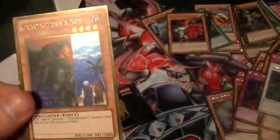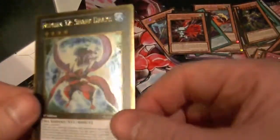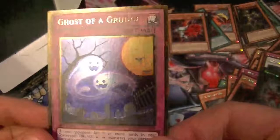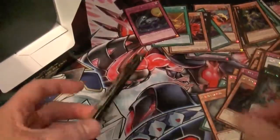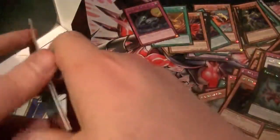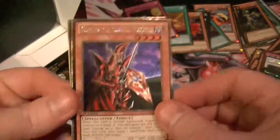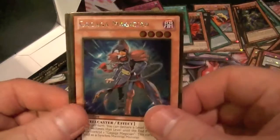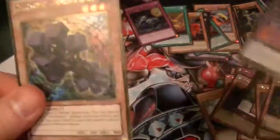We have Blackwing Armor Master, Gravekeeper Spy, Number 32 Shark Drake, Chronomaly City Babylon. There's one of the cards I was also looking for — Ghost of a Grudge. Very nice. Last pack from the first box — hopefully we can pull something really nice. Spoiler. Breaker the Magical Warrior, Mazzucchi, Gagaga Magician, C40 Gimmick Puppet of Dark Strings, and Chronomaly Gordian Knot.